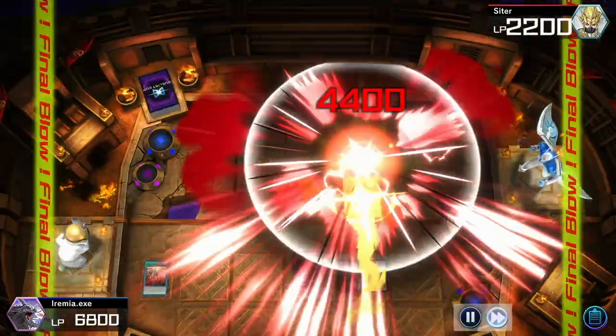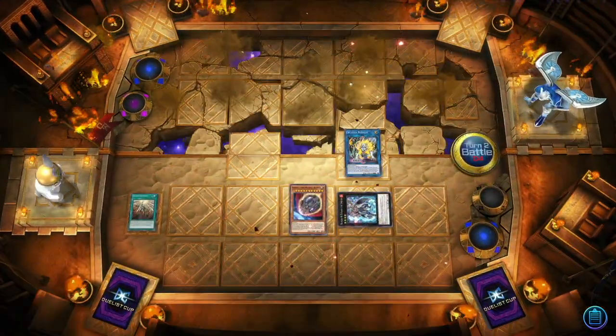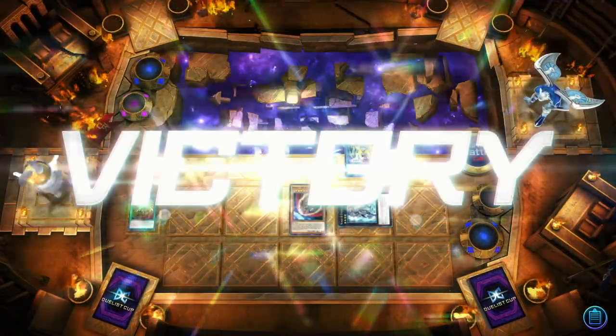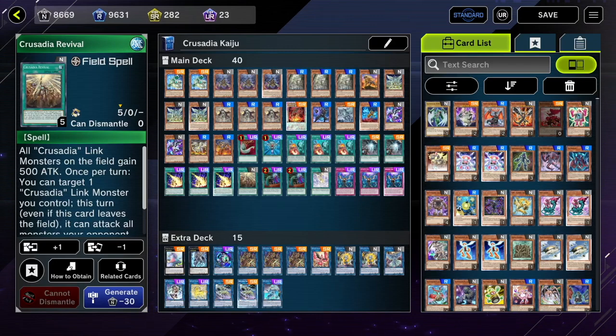That's it for the Crusadia main deck cards. There are a couple of other archetype cards you could play — like Testament, which lets you draw cards if you kill an opponent's monster with your Crusadia monster. But in general I don't really like it, because why do I need to draw cards if my opponent's already dead? That's kind of what I'm going for.